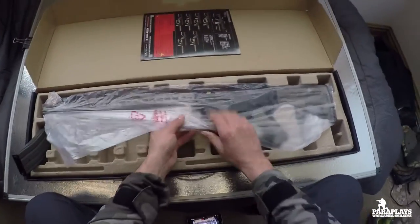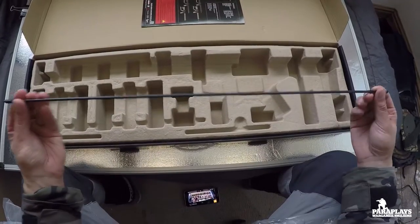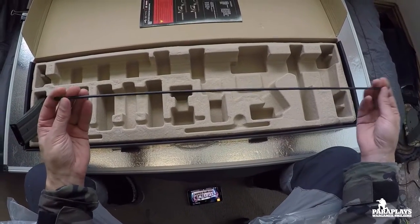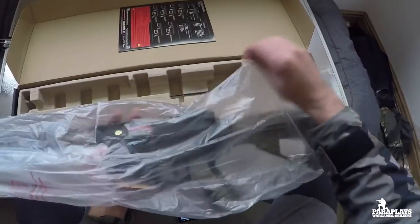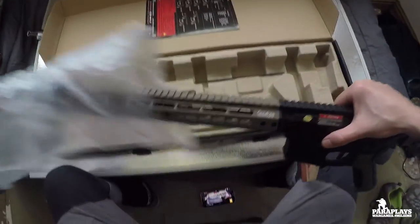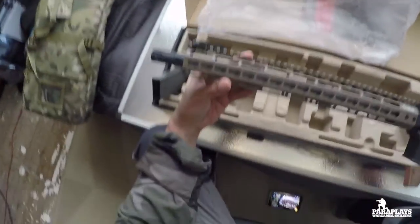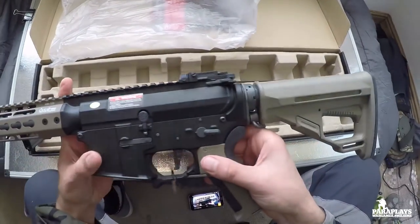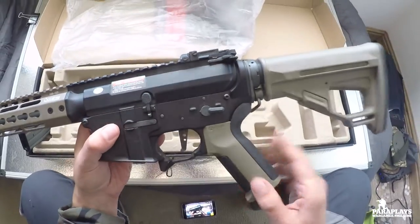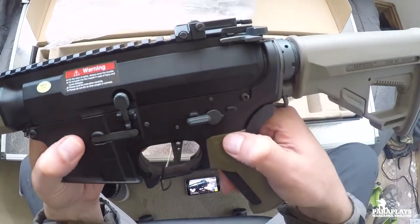This is an Amoeba Pro KM15, which means it's a 15-inch length barrel, and it's an Octa Arms M4. It comes in two variants - the black and the two-tone, which is this one, the dark earth version, which I thought looked a little bit more interesting than just the pure black. It comes in various different lengths - from nine inches I think it even goes up to 20 - but there's no difference between these versions, it's all up to you.